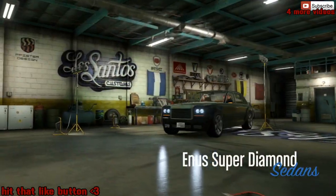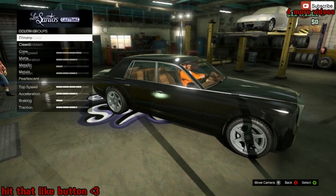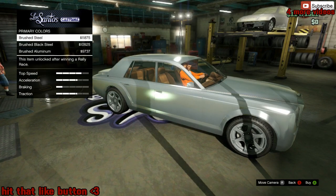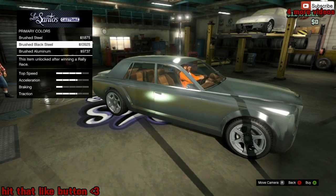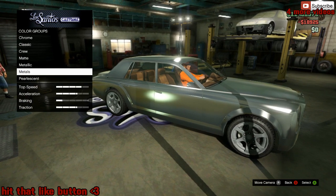And the black rims. So to do this glitch it's pretty easy - you definitely need a modded crew color, and I'll have the crew colors at the end so you can know how to get them exactly. You want to go ahead and start off by going to Respray, go to Metals, and put a Brushed Black Steel.